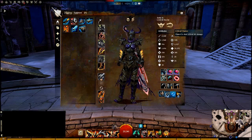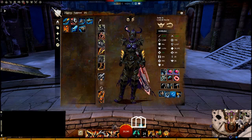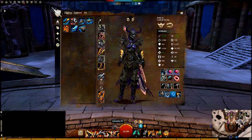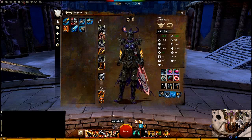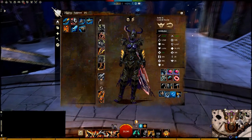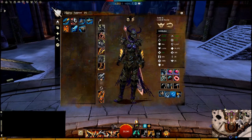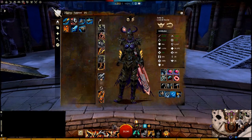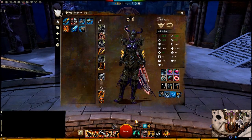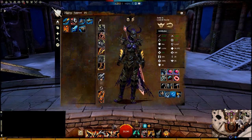On the Attributes page, the crit chance shows as 58% because Sigil of Accuracy doesn't appear there. When you use Fury it goes to 78%. With the 9% from Heightened Focus and 30 Adrenaline stacks it goes to 87%. Placing a Banner brings it to 91%. And I still use Omnom Berry Ghosts, which puts you to 95% — it's still the best Lifesteal and Regen food. If you don't need Regen in a dungeon, you'll get more DPS from something like the Bowl of Curry Butternut Squash Soup, so it depends on what you need.